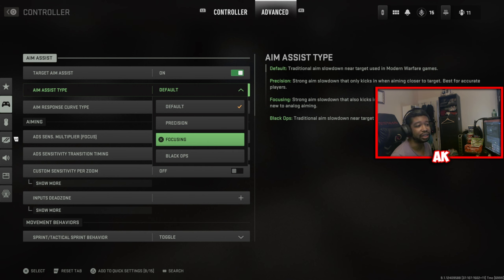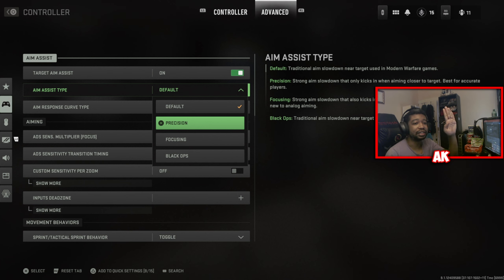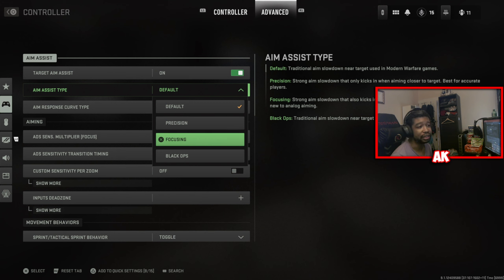Focusing does have strong aim assist slowdown as well as precision, but the reason why you don't want to use these settings is because they create a strong aim assist bubble on your target. What I mean by bubble is — let's say this hand is your target at long range. What this aim assist does, it creates a small bubble around your target, so you'll end up aiming far to the right of your target rather than the actual target itself. This can cause your aim assist to drag onto the target next to it rather than actually on it. That's precisely why I don't use precision or focusing aim assist.